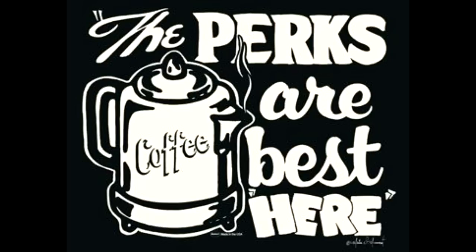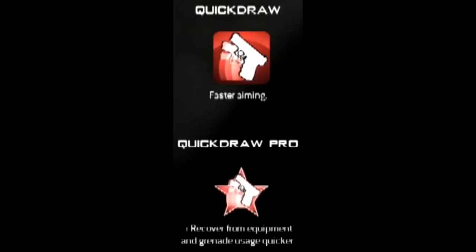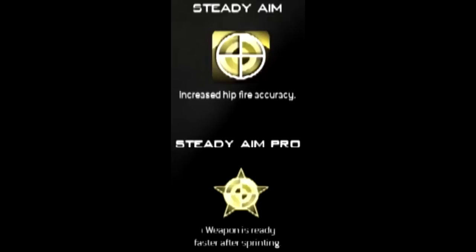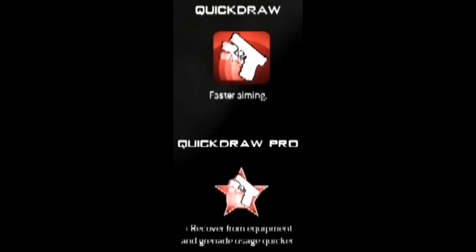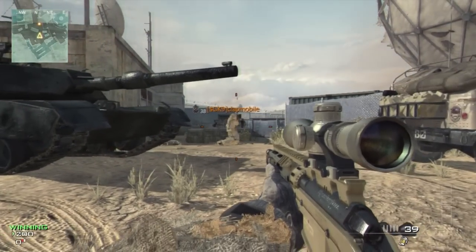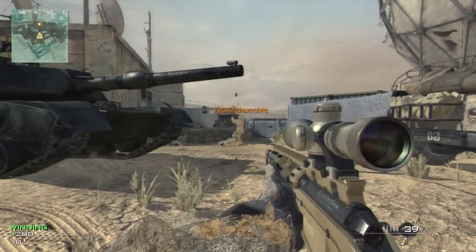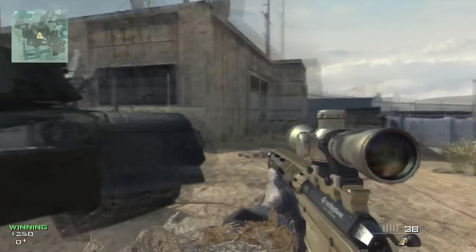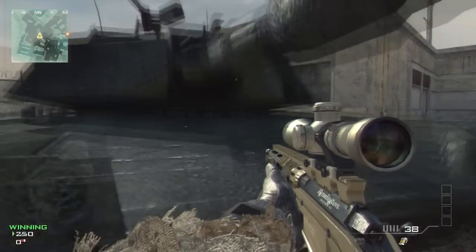The definite perks that you would need are Sleight of Hand Pro, Quick Draw, and Steady Aim. You might be saying, 'Oh, Steady Aim is not needed,' — it's not really needed, but for this tutorial I'm gonna show you how good it is because it does help. The main one you need is Quick Draw. Once you have Quick Draw, you can enjoy yourself. Steady Aim Pro allows you to make no-scopes from further distances — that's exactly what it's needed for.